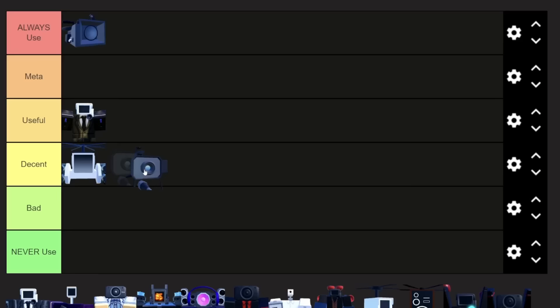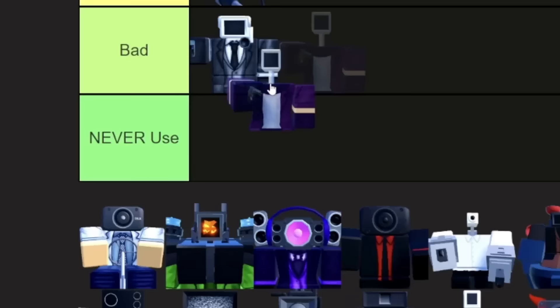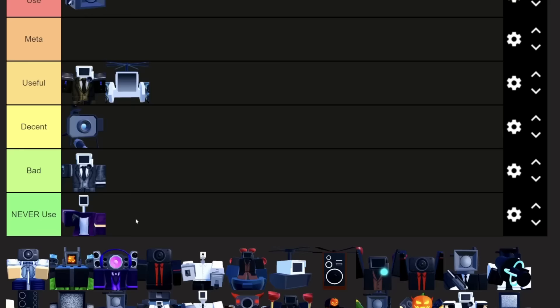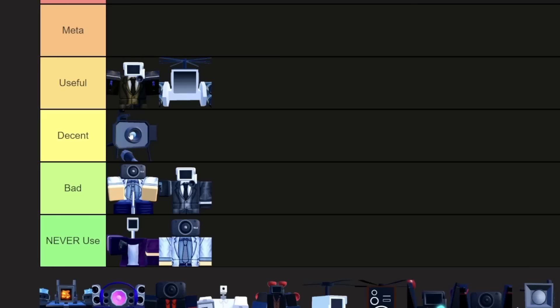Camera Spider — if I'm putting it in decent, I'm gonna have to put this one back up, because Camera Spider is not that good. It's pretty expensive and does an okay amount of damage. Normal Cameraman is gonna have to go in bad — he's not that bad, pretty cheap to upgrade. But Camera Woman's totally going in never use. It's a very cheap unit to upgrade, but it is not that good.